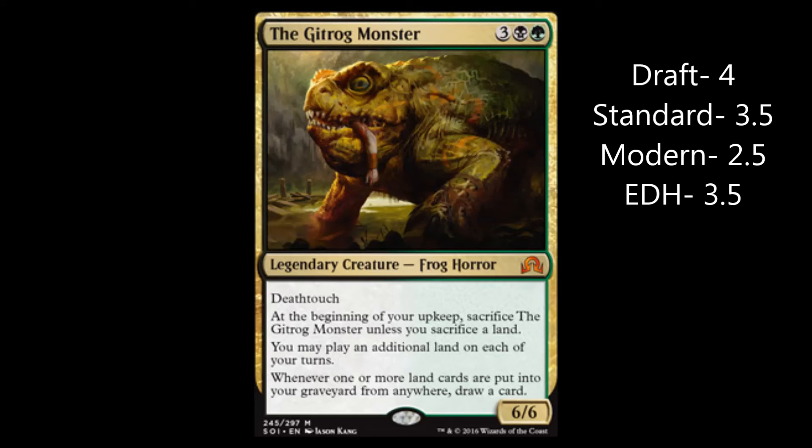For EDH, a 3.5. Big monster, playing with the grave, love it. Lands go to graveyard, drawing cards — you need to draw cards in a 100-card singleton environment. Drawing cards is great. I'm definitely going to look to get at least one or two of these for my Meren and Karador. Definitely looking forward to playing that. So that's where I'm going to stop because this one's running long. Thank you guys for watching, I'll see you next time.